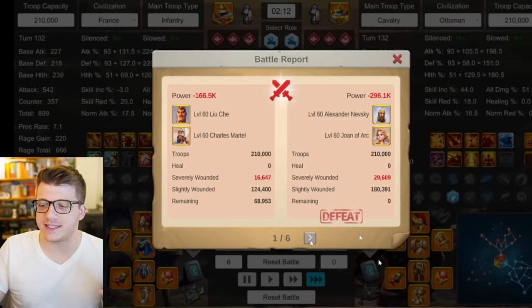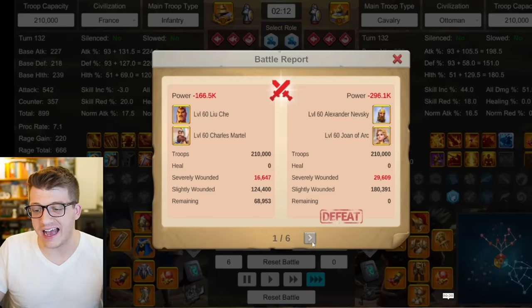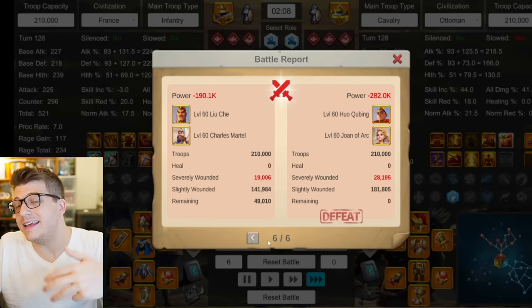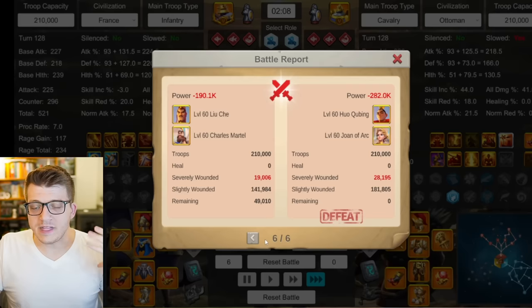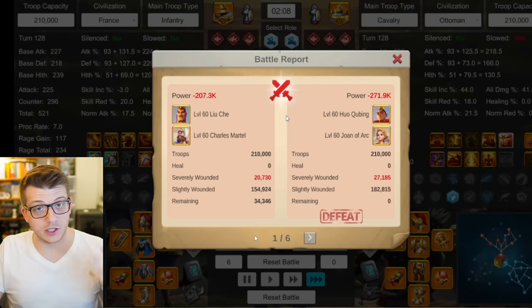Don't just take my word for it — we've run some tests through the simulator. Liu Che with Martel does actually beat Nevsky Joan pretty much every single time, very consistently. In a dueling scenario, you would expect Huo to perform better than Nevsky, and even with that replacement the Huo Joan still loses every single time — it performs slightly better than the Nevsky Joan, but the Liu Che Martel gets a 6-0 win.